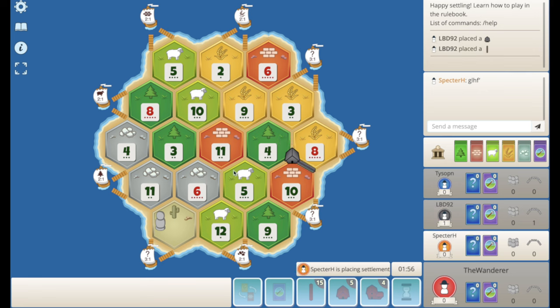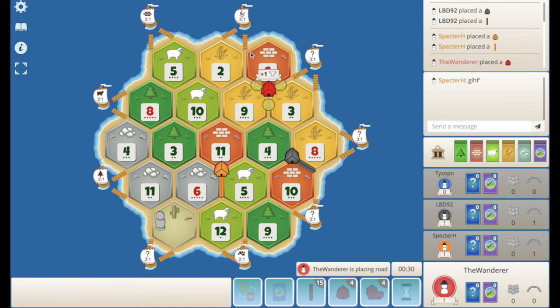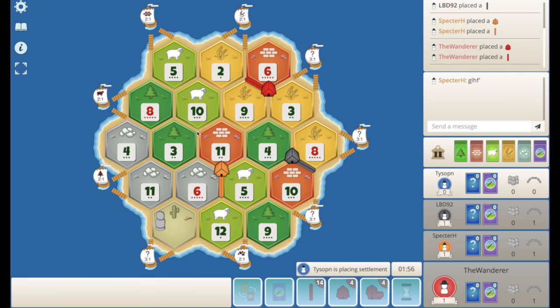I wouldn't be surprised if Orange either takes the 6-9-3 or the 6-5-11. Third pick is a bit rough here. The 8-4-3 and the 8-5-10 toward this sheep port are actually interesting. The 5-9-10 is nice and balanced but I don't know, I don't like it. Orange takes the 6-5-11. I kind of like the 6-9-3 here — to the wheat port, we should be able to get some wood on the way back to pair with this brick.